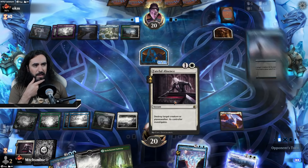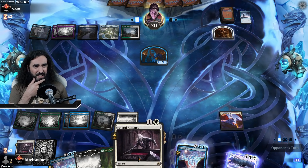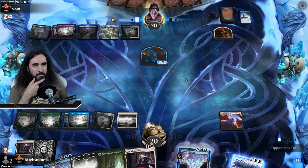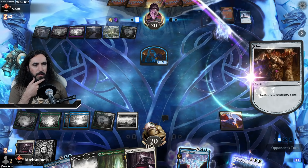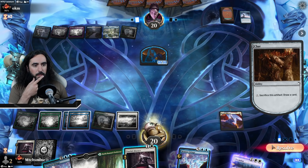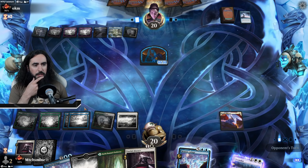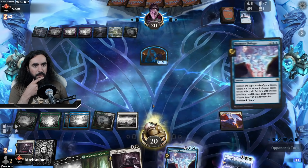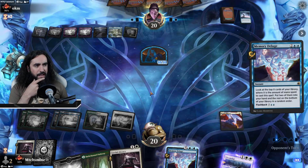They cannot be playing an extra turn here with only five mana. Oh — they stole an Alrund's Epiphany from me! It is mine, you monster! I still do have my Memory Deluge here so I'm still okay. I will use it now because I really want something and I can't wait any longer.